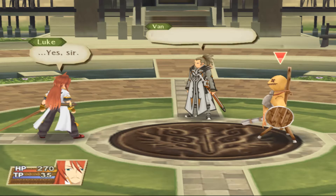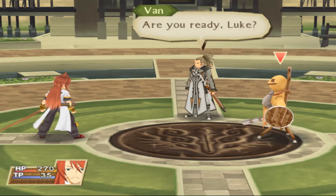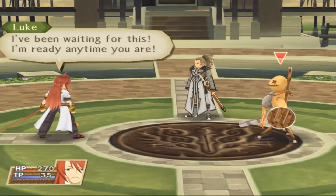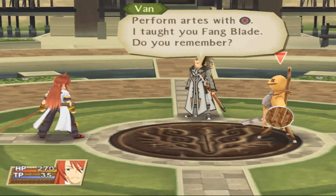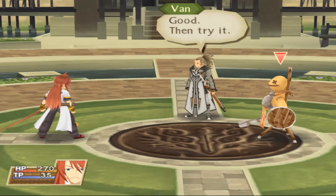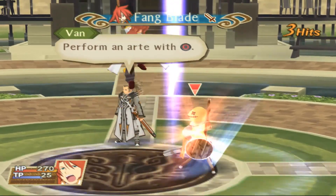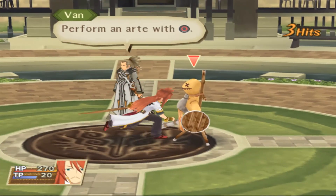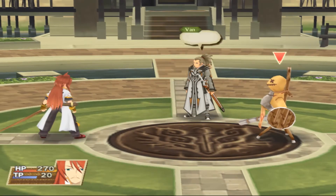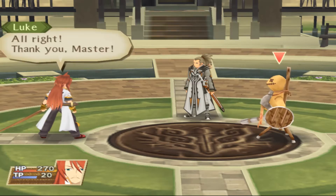Finally, we'll move on to arts. Are you ready, Luke? I've been waiting for this — I'm ready any time you are. Perform arts with the art button. I taught you Fang Blade — do you remember? Yes, master. Good, then try it. Excellent, you've learned it well. That art is yours to use.